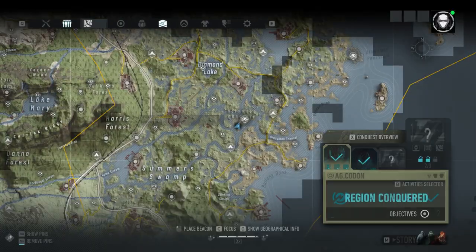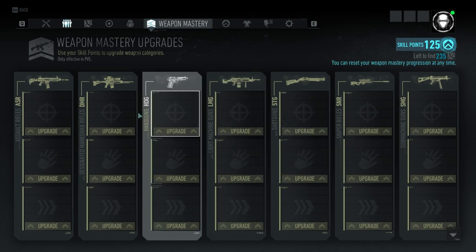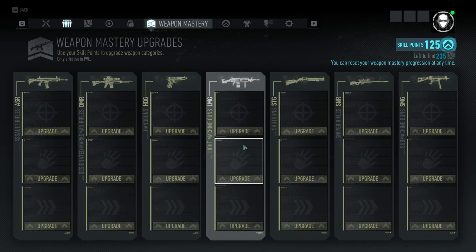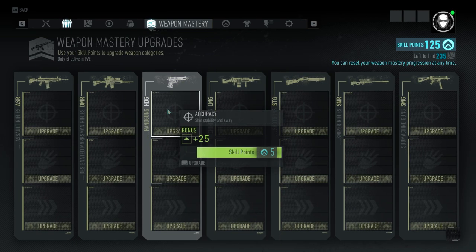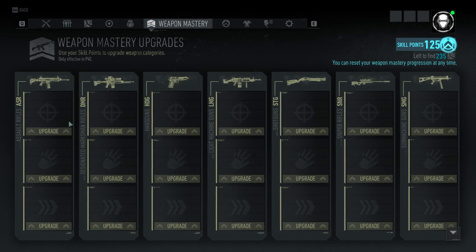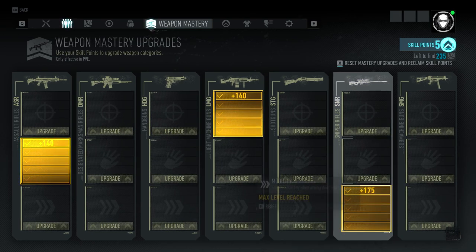But I haven't even gotten to the coolest part of the weapon mastery system — you can reset this at any time you want and put points into any type of gun, literally at any time. So let's say you are running a light machine gun; you can upgrade and max it out, then take those points out and put them somewhere else whenever you want. You can also split this up into different categories — improve your assault rifle handling, your LMG accuracy, and mobility for sniper rifles, for example.